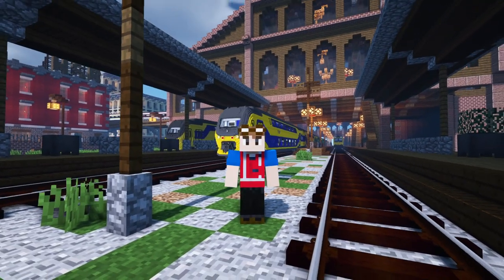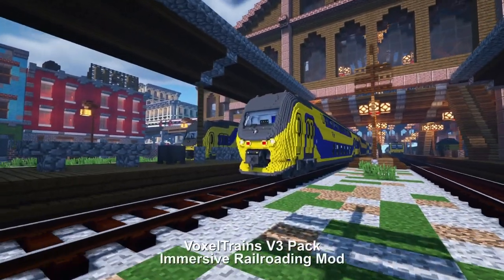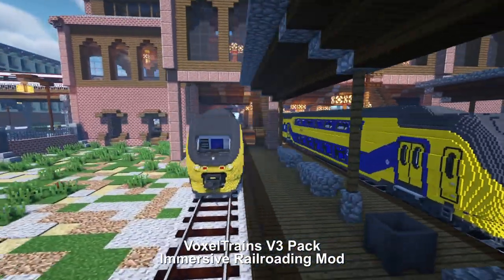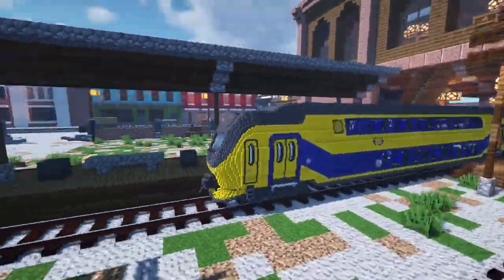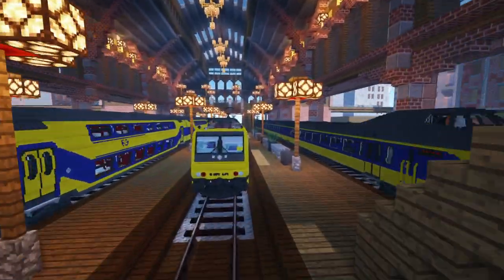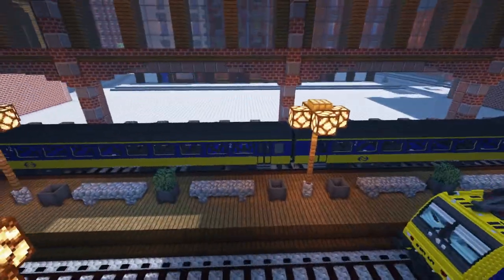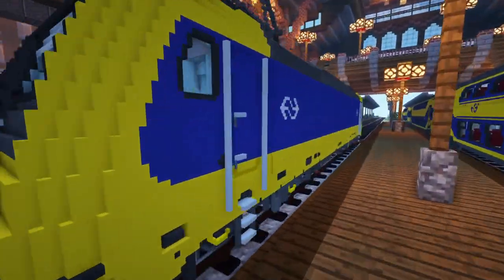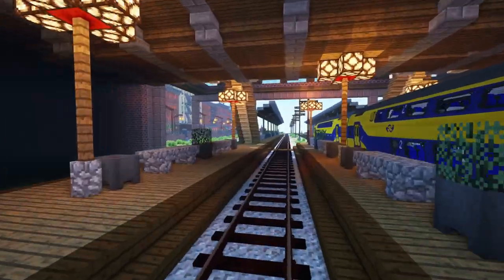Hey, what's up guys? It's Cracky Fox. And today we're back here in the Immersive Railroading mod where we're going to take a look at the Voxel Trains new update — version number three, where they added a lot more trains. Specifically, a lot of Netherlands Spoorwegen, which is like a Dutch railway. We have a lot of them here, but some other cars as well. Since they added a lot of Dutch trains in the update, I decided to line them all up on these tracks over here in the station. This is the NS Tracks.